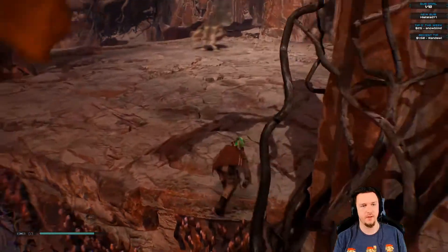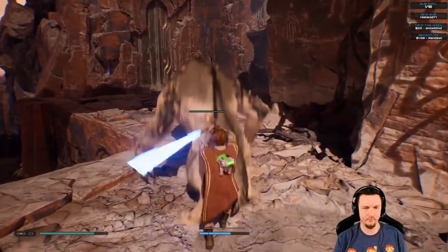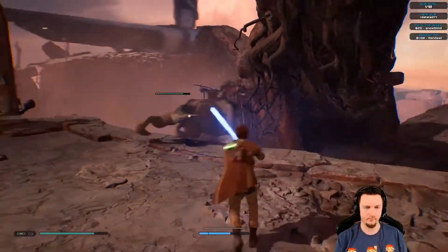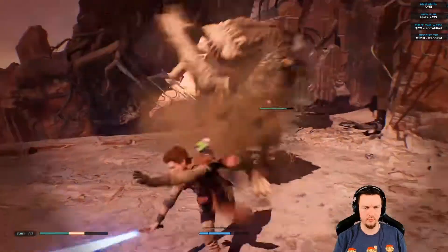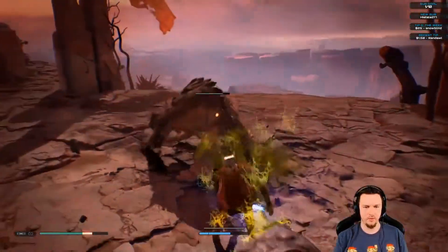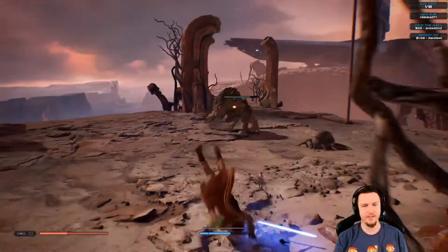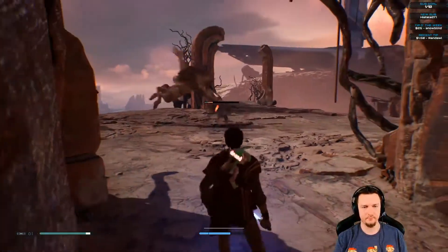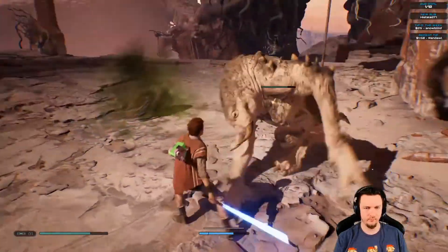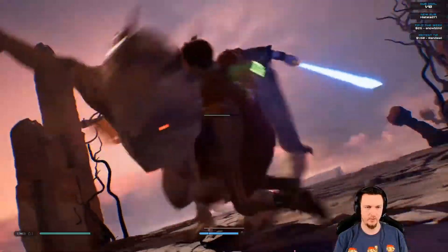This area is pretty good so far — I want to fight that boss again but do it better. Trying to get better at one-on-one. A spider keeps interrupting. Help please — kill the spider, there we go. Working through this section, dealing with multiple enemies simultaneously.